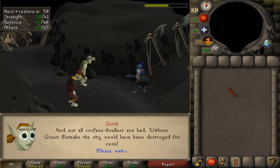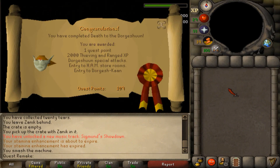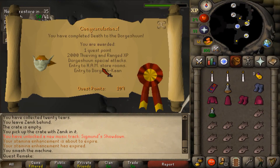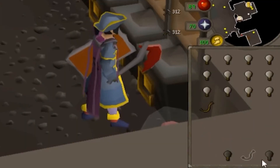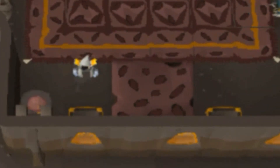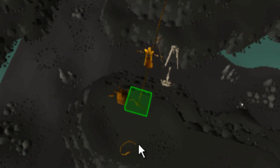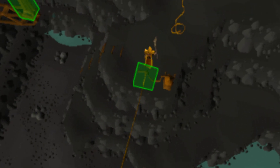There are so many players that complete the Death to Dorgesh-Kaan quest but don't fully explore the city of Dorgesh-Kaan. There are a lot of really interesting methods to be found throughout the city: making cave goblin wires for crafting XP and great money per hour, picklocking rich chests for amazing thieving XP, or beating obstacles in Dorgesh-Kaan's own agility course, which is what we're going to be looking at today.